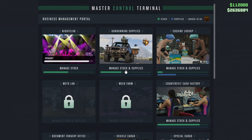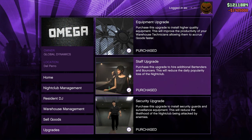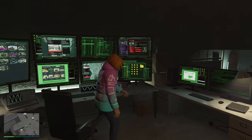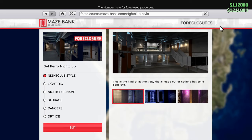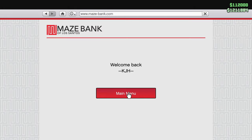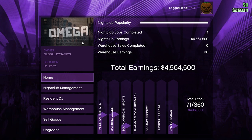We haven't done any sell missions for the nightclub yet, so my goal is to have it full so we can get double pay for a full 360 stock nightclub. That video will be coming separately. Since we can do everything from our new arcade, let's log in to our nightclub from here. The one thing left I still haven't purchased is the equipment upgrade - this is going to cost us 3.3 million total. Let's go ahead and purchase this one for 1.4 million - I was waiting for it to go on sale but I'm not waiting any longer.